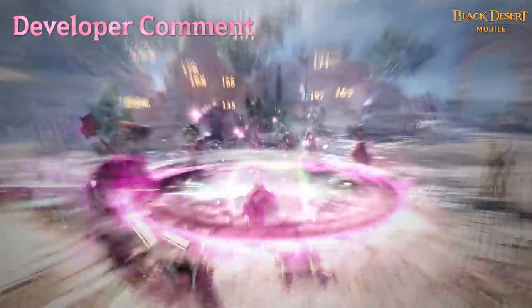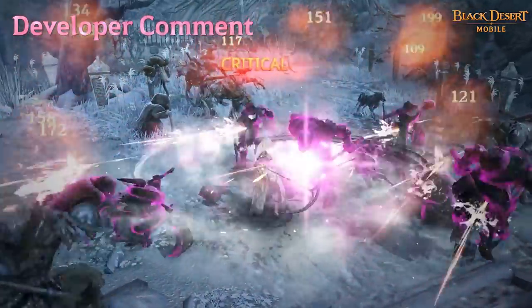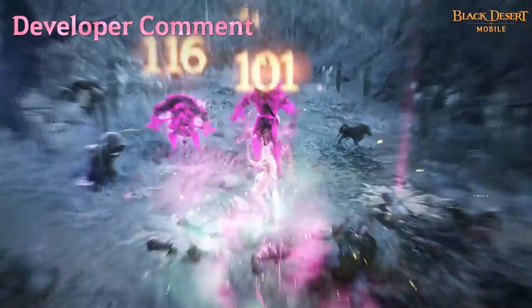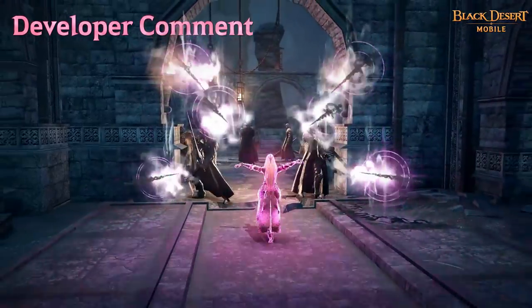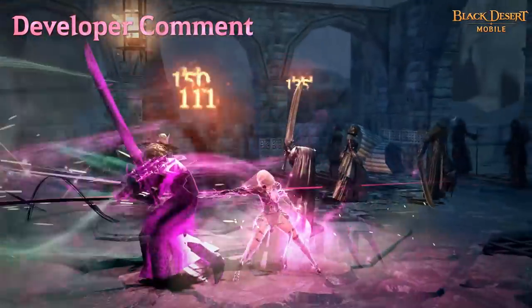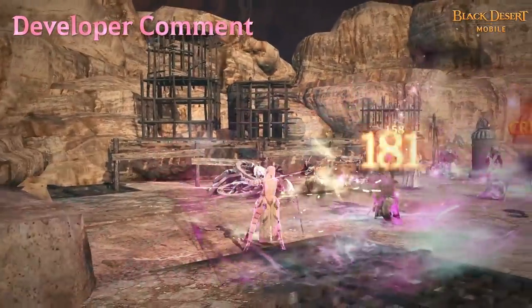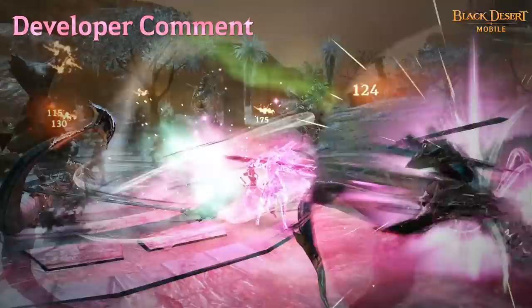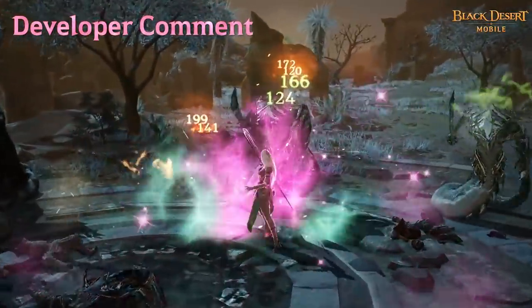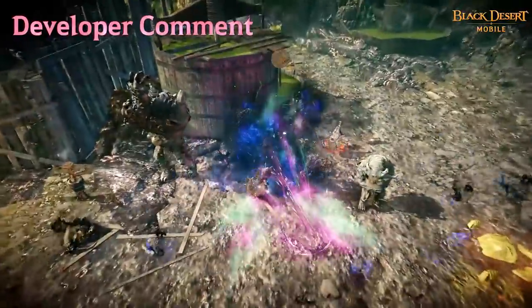Eclipse uses Kutron's Thorn and Sting, which contains the power of the Evil Goddess, to slaughter enemies. Sting transforms from a Rapier to a Scythe depending on the skills she uses. She performs quick piercing attacks with the Rapier and unpredictable attacks with her charm. Eclipse also gains Star's Breath by using each of her skills, and she's able to enhance her skills to become faster and more powerful by using Star's Breath.